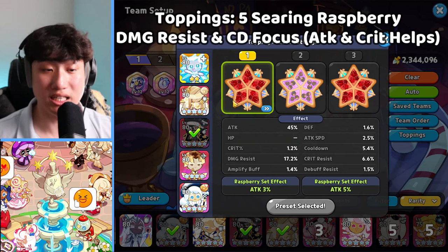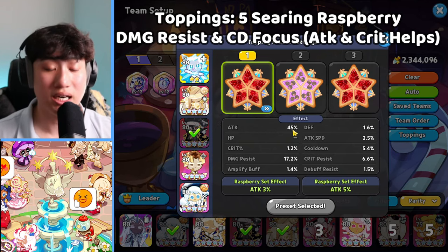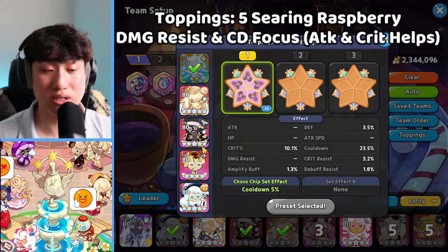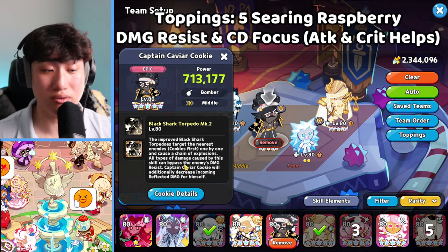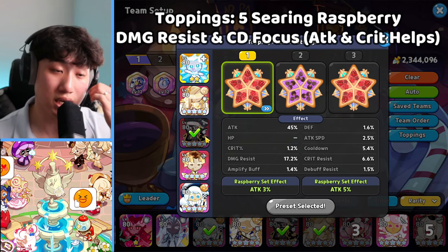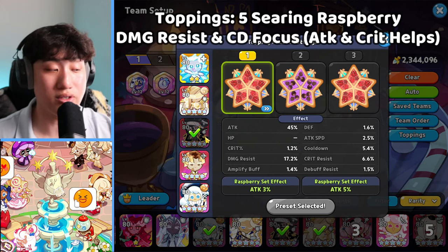Captain Caviar uses five Searing Raspberry — damage resist, extra cooldown, extra attack, and crit will work too — but focus on extra damage for Captain Caviar. We have the Enchanted Robe on Captain Caviar with the extra attack speed. The magic candy level for Captain Caviar is also level 10 — you want that for the extra exploding damage to get closer to the damage Frost Queen is able to do.